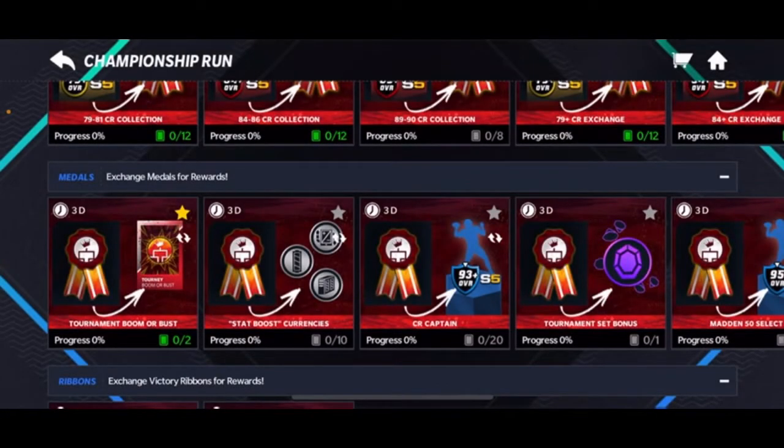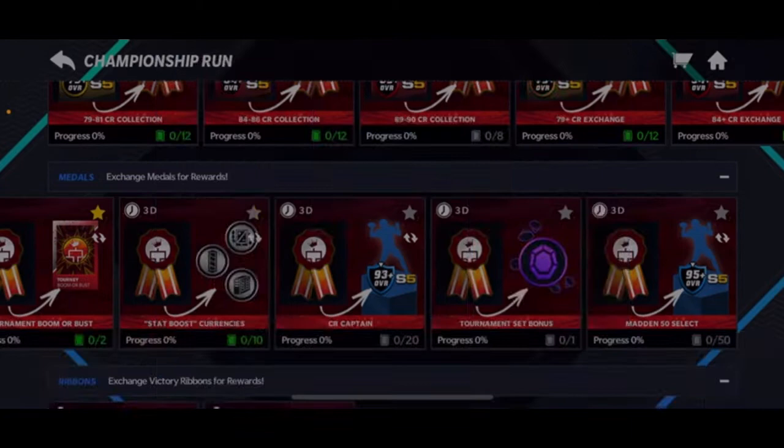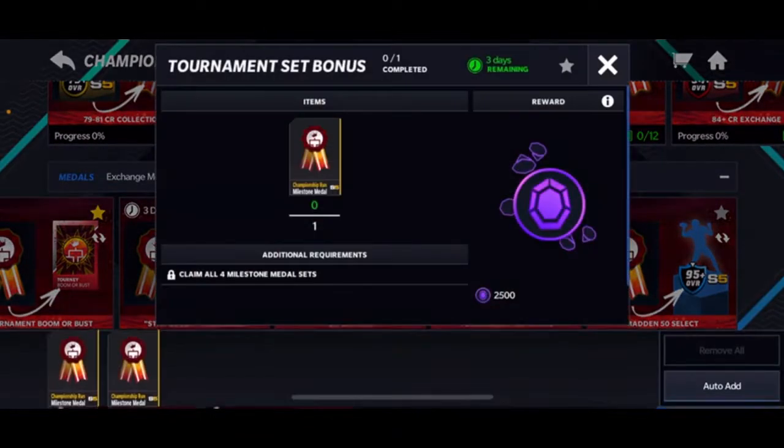This is the Journey Boomer Bus set, which gives you a chance at a 95 overall Madden 50 player. Those players are probably going for around seven to eight million right now, though they might go down in price because of the set. This other one just gives you some stat boosters — nothing special.